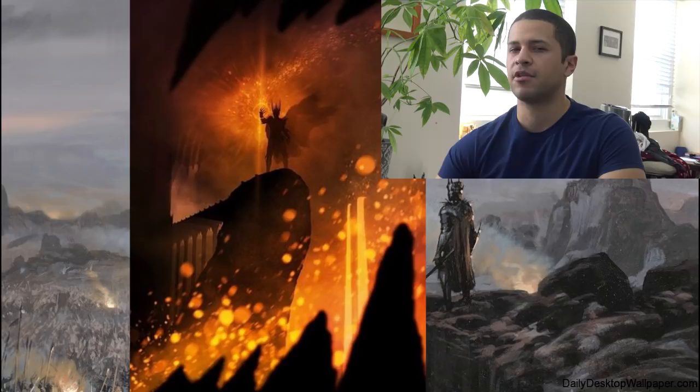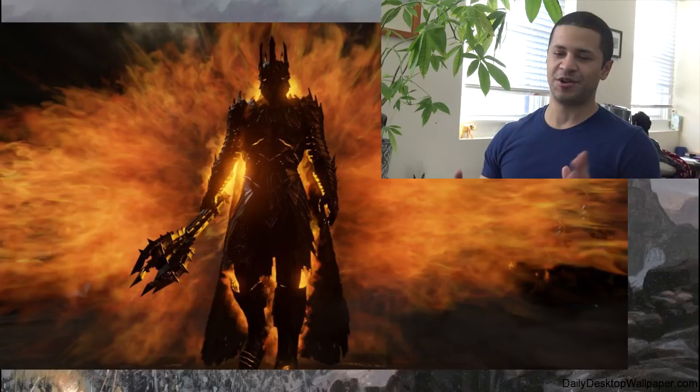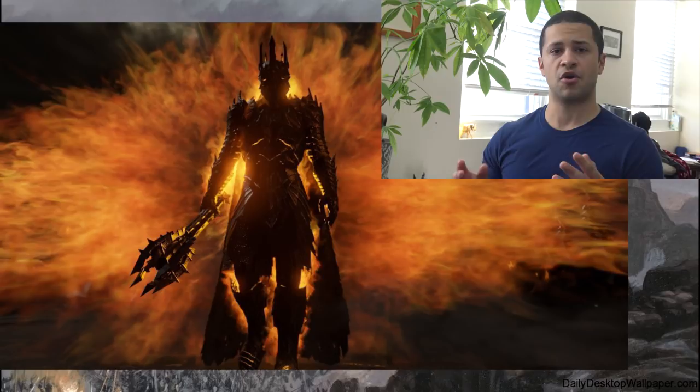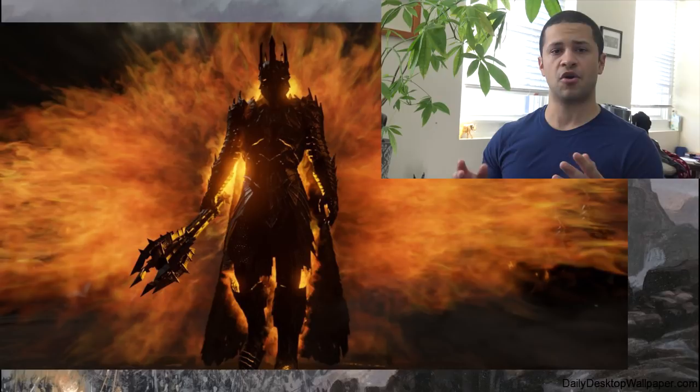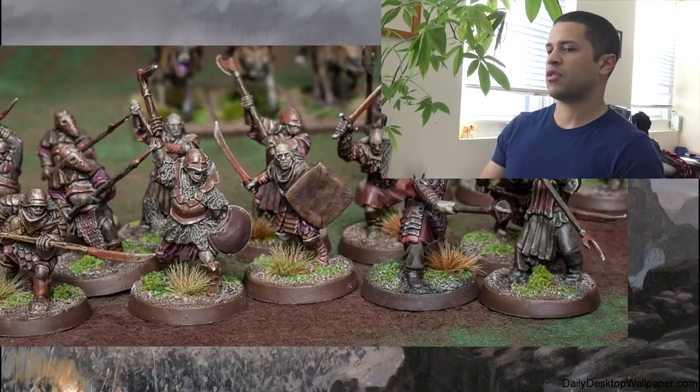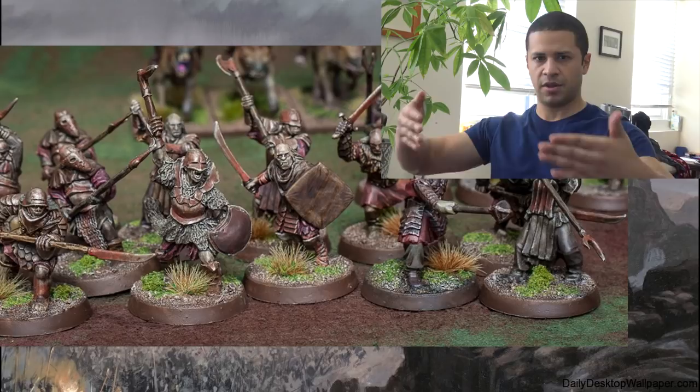Let's get into the how-to-play section. First off in list building: take Sauron. If you don't take Sauron, just play Mordor — it doesn't make sense to play this army without him. Then I would spam out on orcs to create your buffer zones. Your orcs are really there as distractions for the rest of the army — if your opponent's army manages to bog Sauron down, all it takes is one bad roll and they'll wound him enough times.